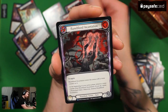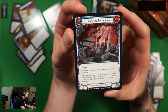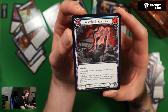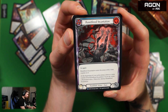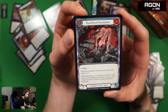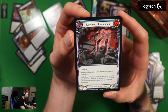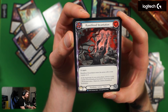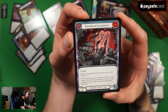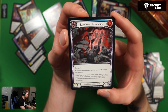Rune Blood Incantation for rune blade — one cost, blue, go again. This is an aura that enters the arena with a verse counter. At the beginning of your action phase, remove a verse counter from Rune Blood Incantation; if you do, create a Rune Chant token, otherwise destroy it. This is the blue version with one token — the red version most likely has more counters. One counter doesn't make much sense on its own, but as the blue version, that's expected.